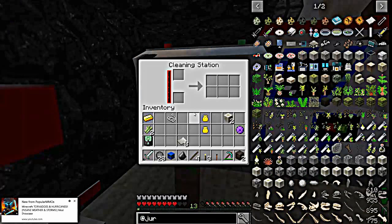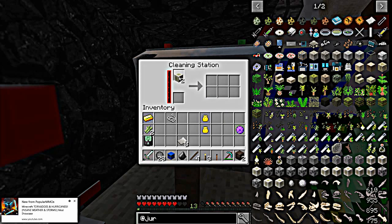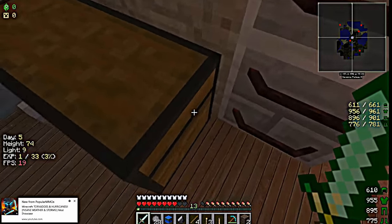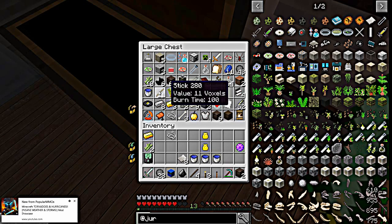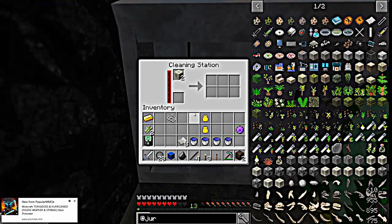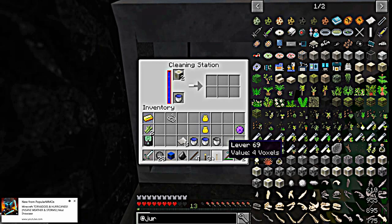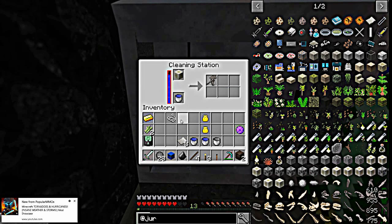What you're going to do with the fossil grinder is take your encased fossils and put them in here. Down here you're going to need some water — you'll need buckets of water. As far as I know there's no way to pipe water to it, so you have to use buckets. I'd suggest being close to a renewable water source.